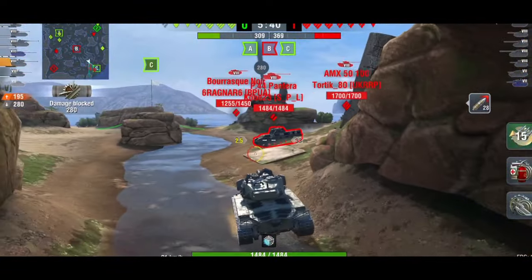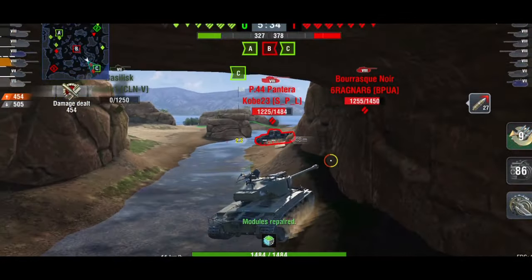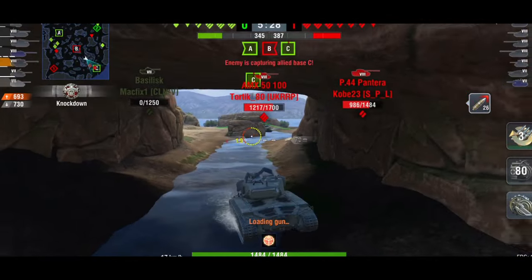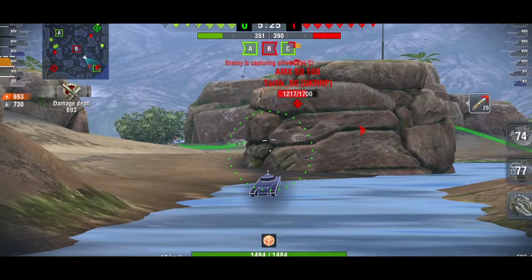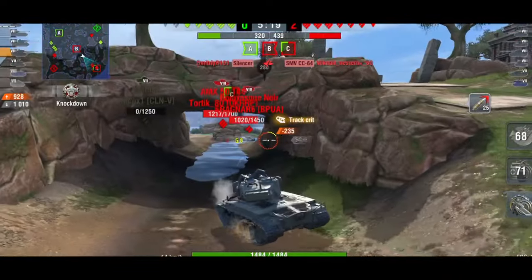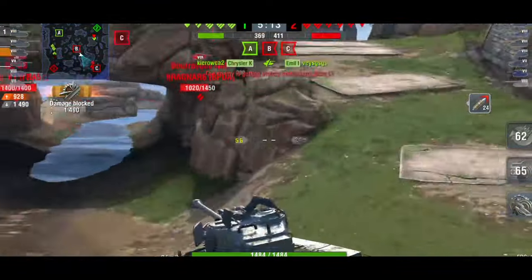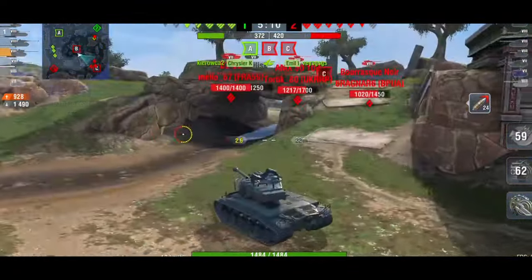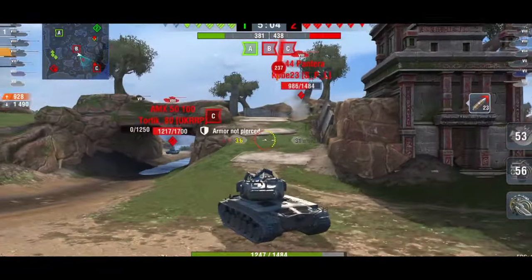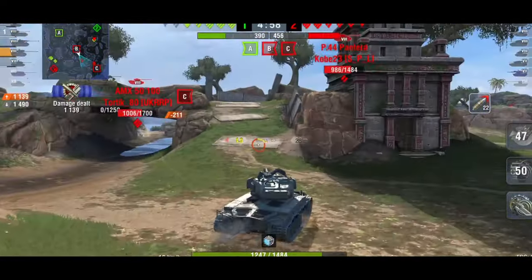Even now people still try to shoot the upper plate — you can see us going bounce after bounce. We still lose the game, but people do struggle to deal with the Super Pershing. However, it's not as fun as it once was, and as soon as people realize how to deal with it, it becomes less enjoyable. We bounced everything, blocked 1,490 damage, but our luck is going to come to an end very soon.